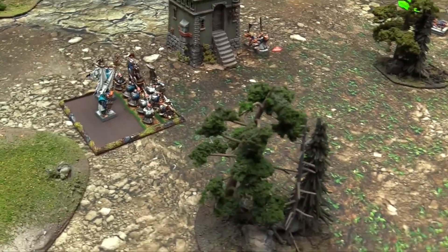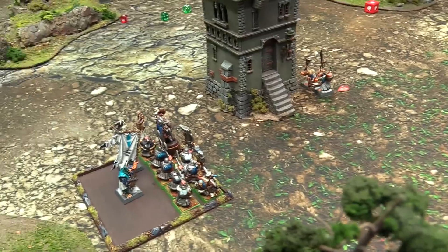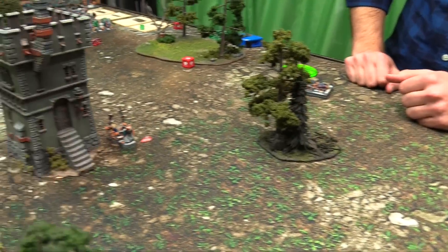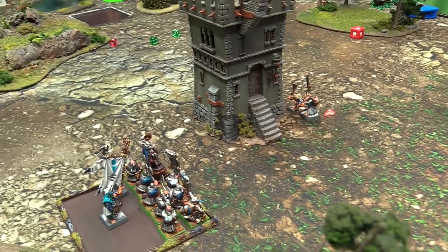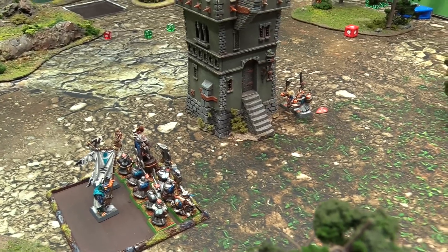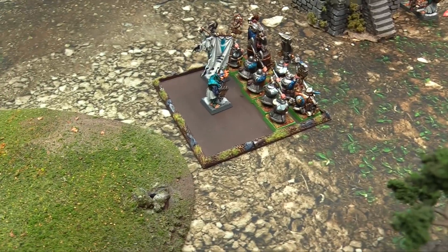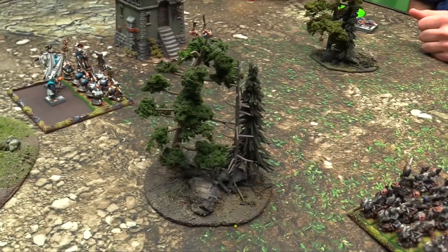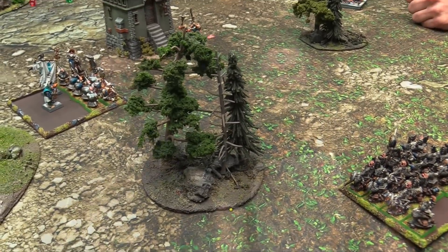Game ends in a tie, so going to Victory Points. Skaven have probably 250 points on the table: 100 for the cannon, 40 for the Gutter Runners, 100 for a character, half a slave unit at 25 points. Dwarves have two characters, just below half a regiment of Warriors, above half Longbeards, and a ruined Organ Gun - roughly a thousand points still on the board. End of the game going to VPs, because both players forgot there was a Watchtower for about four turns.